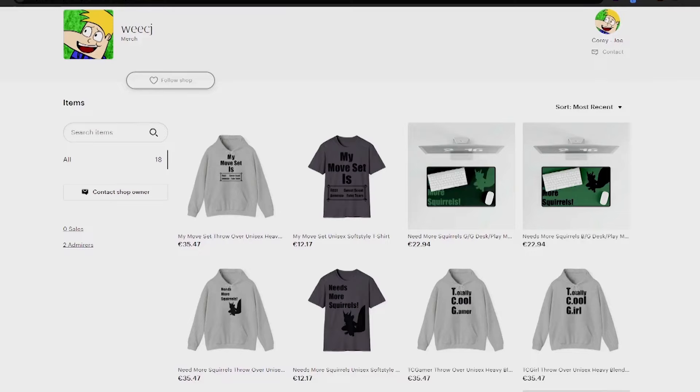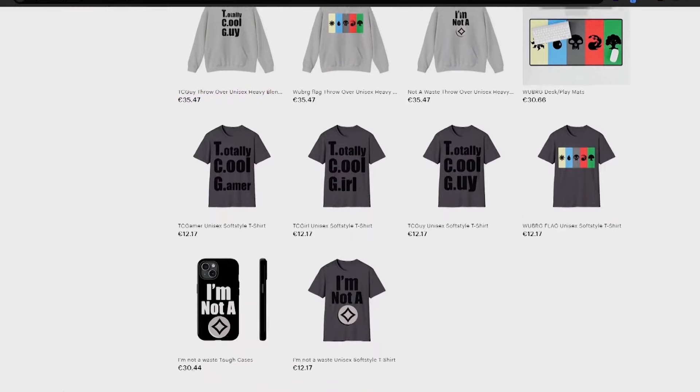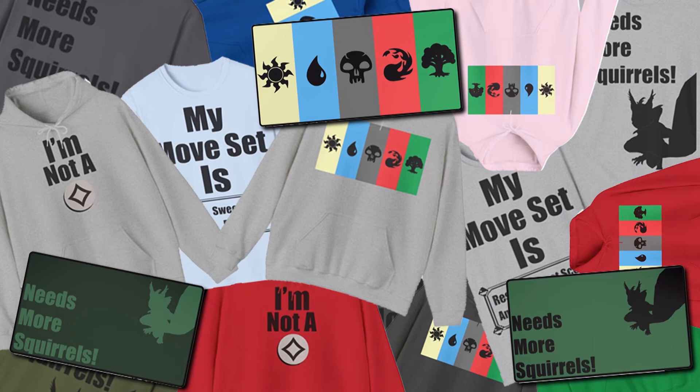But before I start that, a word from our sponsors. The sponsor of this video is me. I have started an Etsy page where I'm going to try and be selling clothes that I've designed, thought would be funny, thought would be cool, thought would be amazing on people's bodies. I literally spent maybe a month or two looking at different resources to come up with the nicest clothes I could possibly find with the coolest designs that I've done myself, with stuff like play mats, hoodies, t-shirts. I'm going to try and do phone cases — they're harder than I thought.